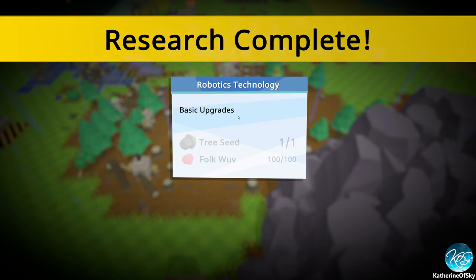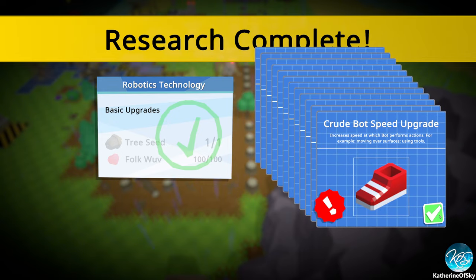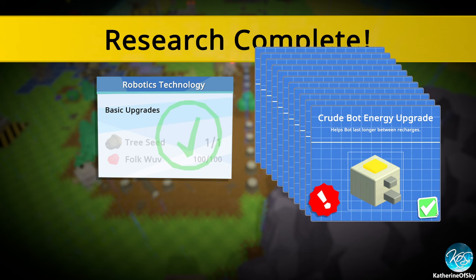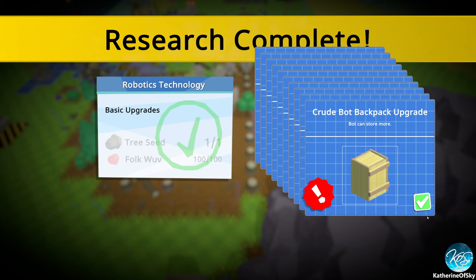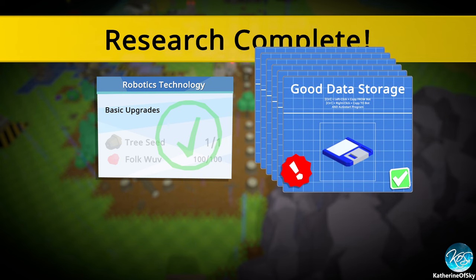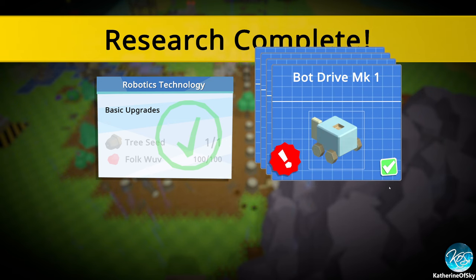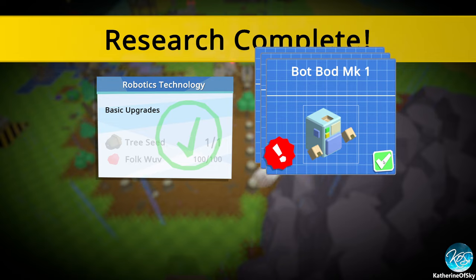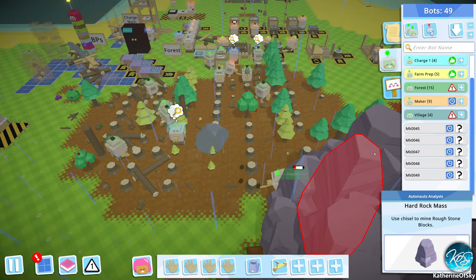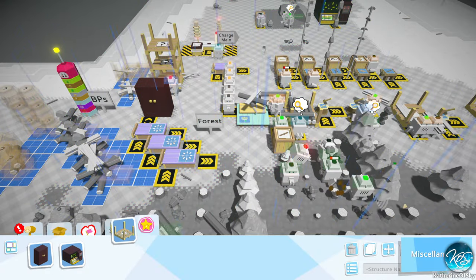The forest is really starting to grow nicely right now. We got so many things: speed upgrade for the bots, energy upgrade, backpack upgrade, power upgrade, sensor, brain upgrade, good data storage, crude data storage — that's mostly deprecated. Bot drive mark one, two, and another one, basic bot workbench. This is very exciting! So we need to get basic bot workbenches going.